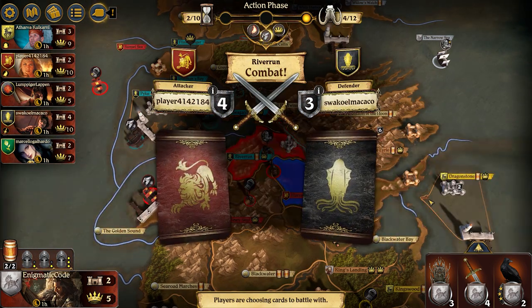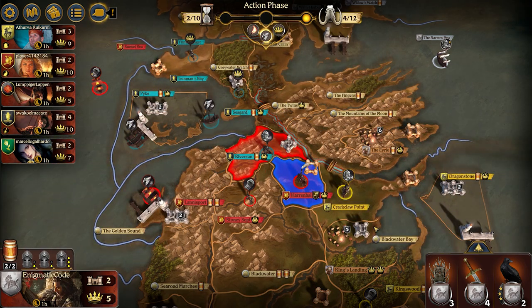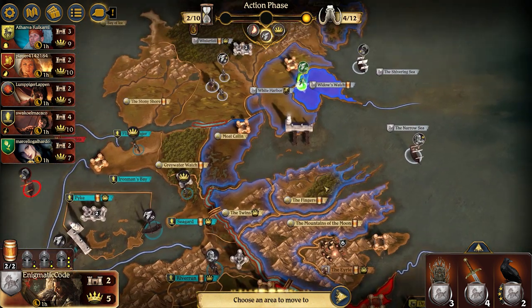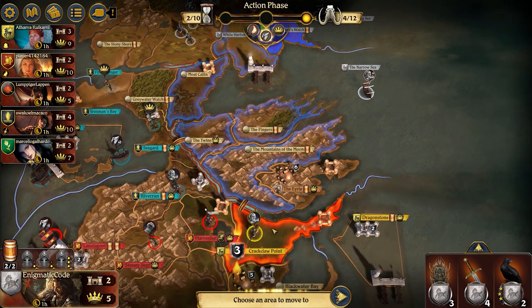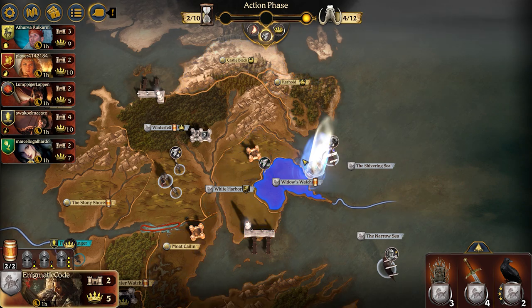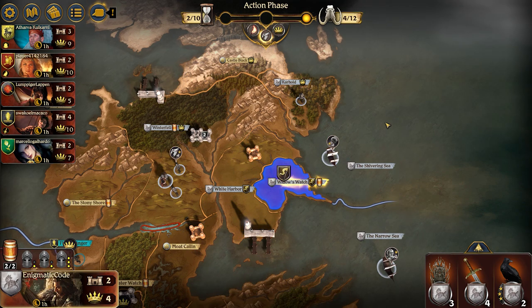Lannister is trying to take back Riverrun. Balin gets played though, so it's not going to happen. Thankfully they don't lose anything. This would be a really good time for me to attack Greyjoys if I wanted to because their best two cards have been played. I'm going to move in Widow's Watch first because Winterfell has more punch to it if needed. I am tempted to go to the Eyrie, but right now I'm in a really good position with the Greyjoys and Lannisters preoccupied and Baratheons and Martells preoccupied. No reason to make myself look like more of a threat than I am. So let me just move up into Carhold to generate some power.